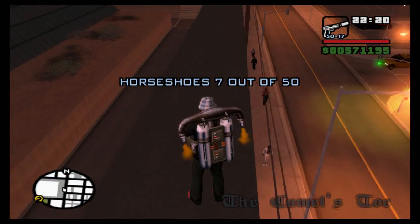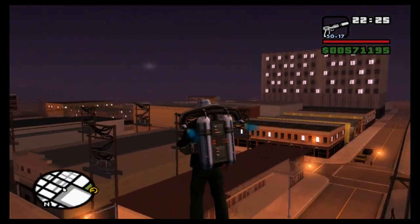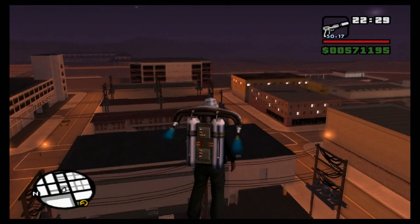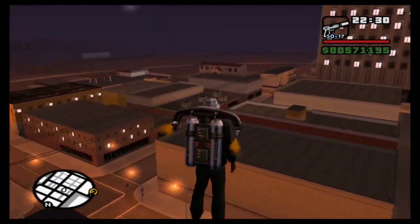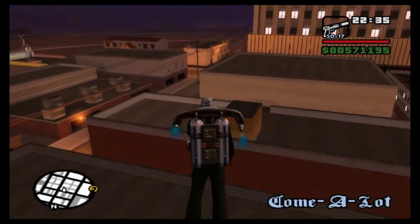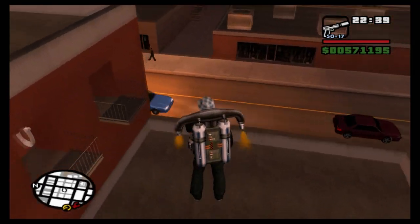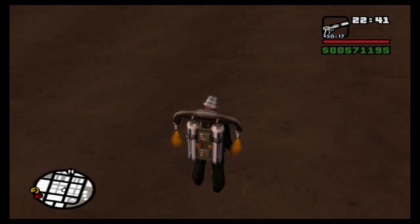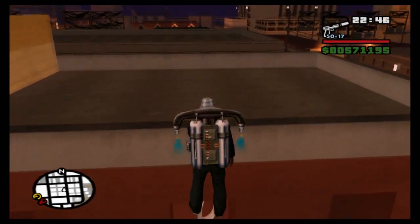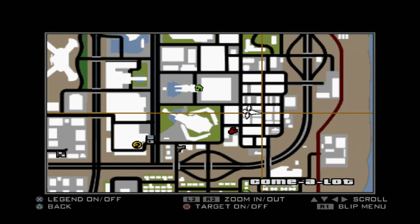For number eight we want to head south where there is an area with some warehouses. Where you've got these red and yellow warehouses together, head over to the south side of the red building. On the other side there are these little window recesses with a small ledge — land in there and you'll get horseshoe number eight. There it is on the map for those following along.